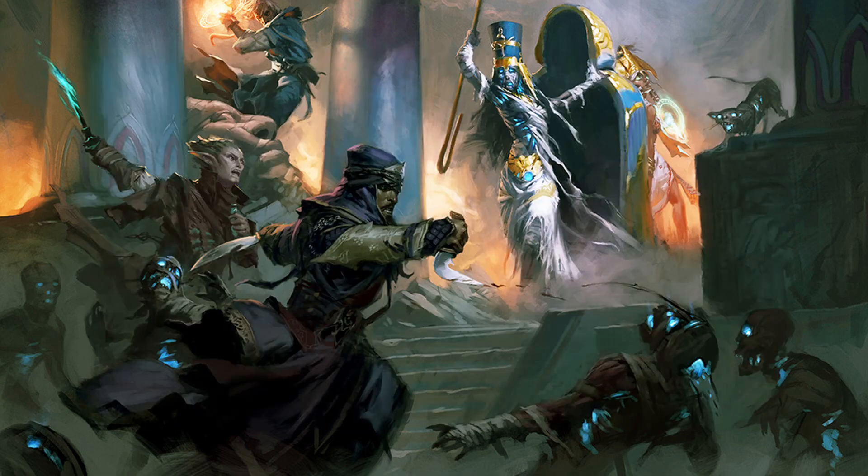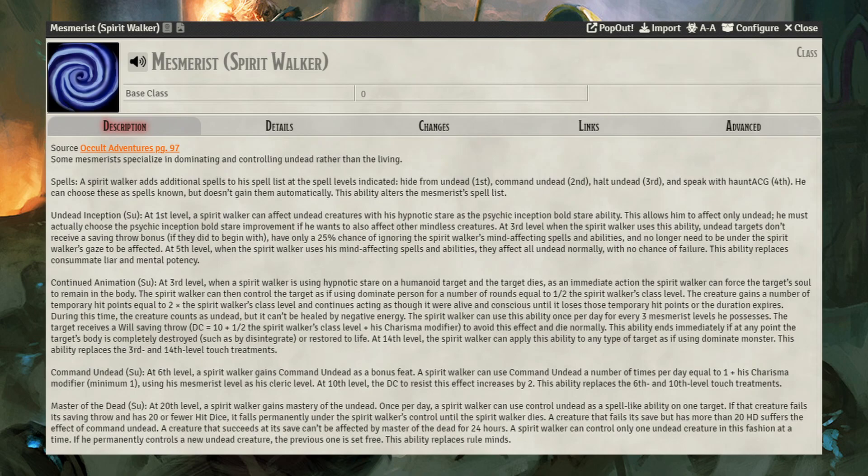Want to try a Mesmerist? Try the Spirit Walker. She gets abilities useful against undead, as well as gaining Command Undead and Master of the Undead as her capstone. She can use Control Undead as a spell-like ability on one target — if your target fails and has 20 or fewer hit dice, they are controlled for the life of the Mesmerist. They can only do this to one thrall at a time, but it's still a pretty good ability.